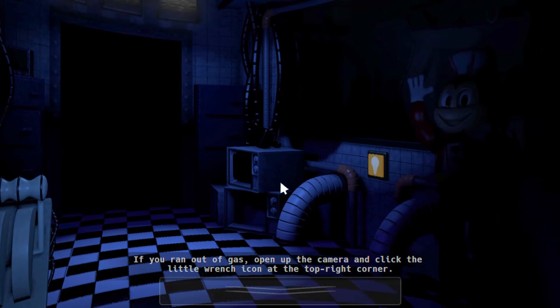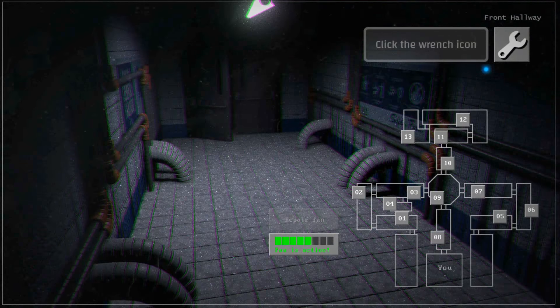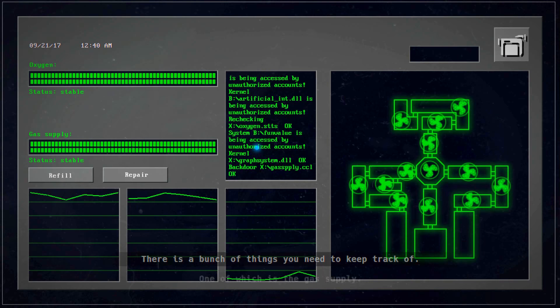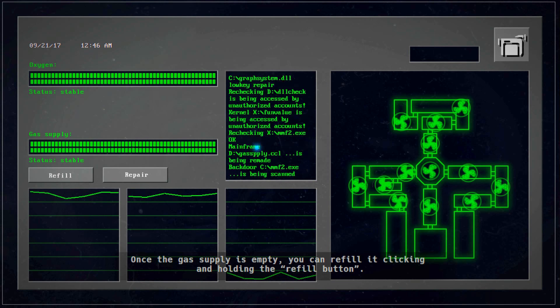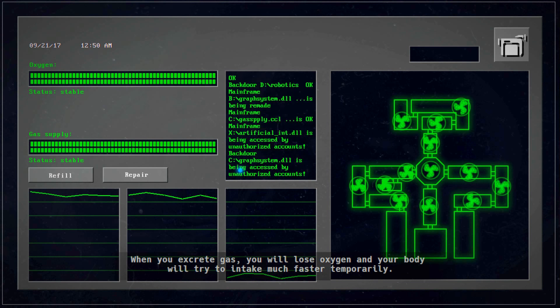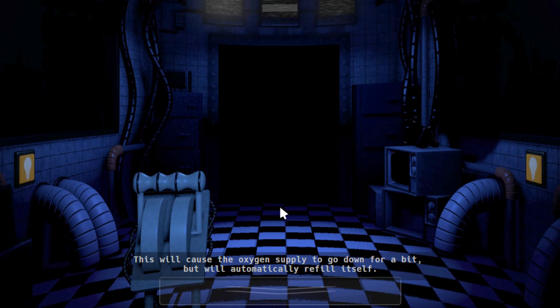This lever only excretes gas if there's enough supply. If you run out of gas, you can open up the camera and click the little wrench icon in the top right corner. This is the maintenance screen. There are a bunch of things you need to keep track of, one of which is the gas supply. Once the gas supply is empty, you can refill it by clicking and holding the refill button. When you excrete gas, you will lose oxygen and your body will try to intake much faster temporarily. This will cause the oxygen supply to go down for a bit, but it will automatically refill itself.